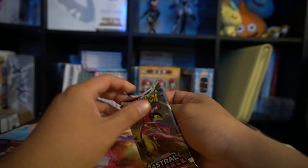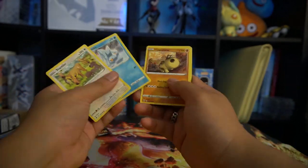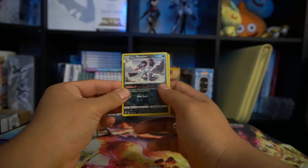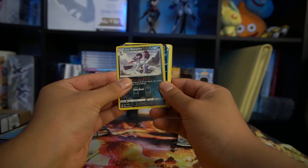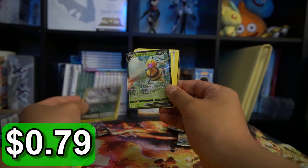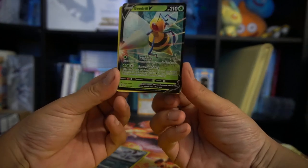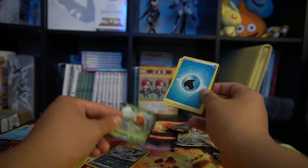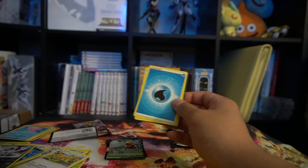I can't remember exactly what's in Brilliant Stars, but I do know there are a lot of cards I don't have. We got a hit — that's a good sign. We have a Sneasler reverse foil — I actually don't have this. And right behind it is a grass type — the Viridian V. We got the Viridian V. I don't have this card. I'm looking for the alt art though. That's our second hit of this box, which is actually pretty cool.